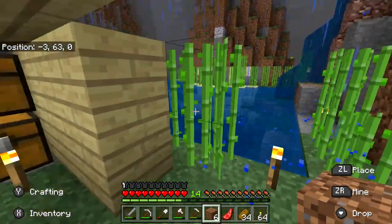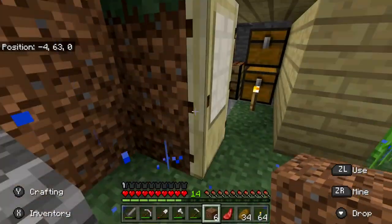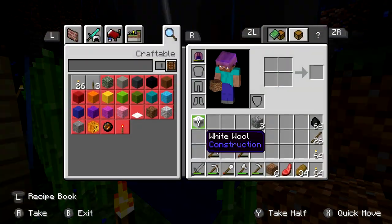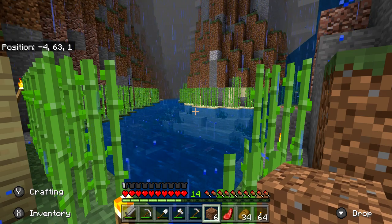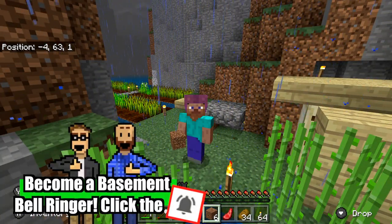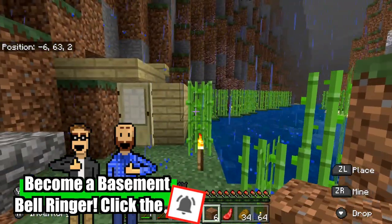I actually caught another one and a cow over yonder. Holy smokes, it's lightning big time. Let's open that up and get rid of that. I'm wearing a hat — a zombie attacked me out of the blue, got a couple hits in on me, and then dropped an enchanted leather hat. I think it's protection three.